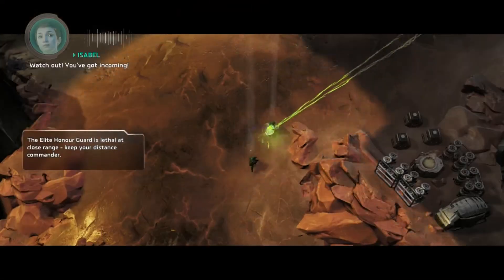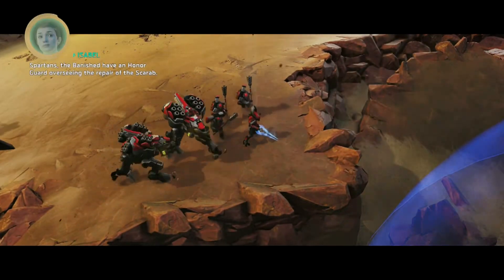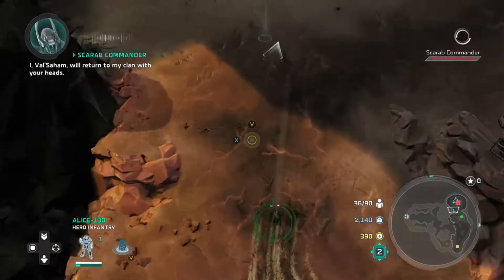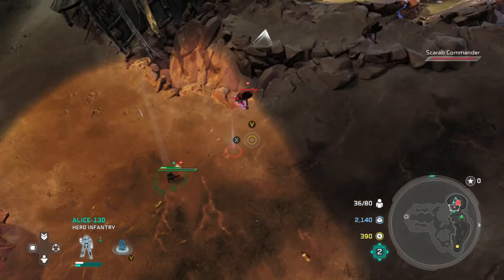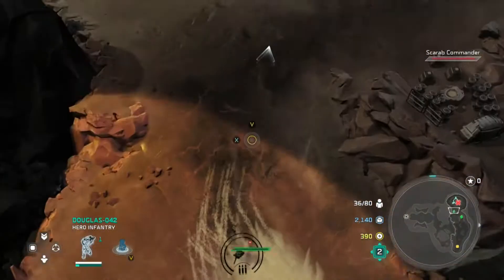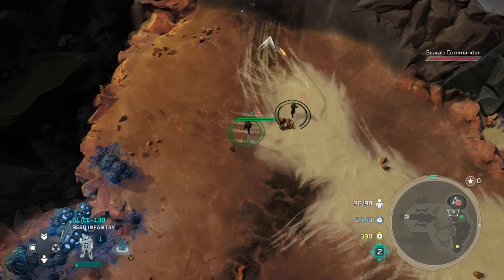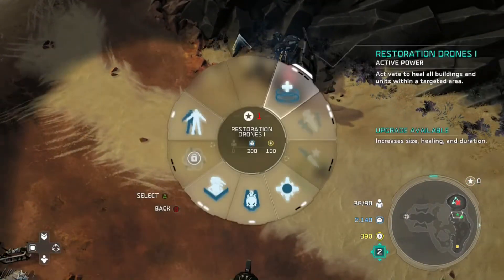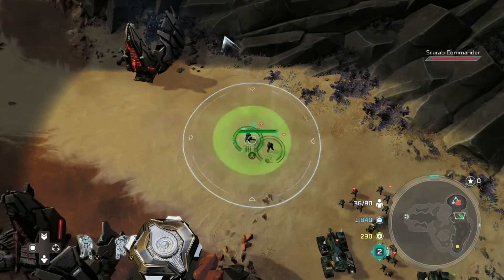Now we're going to move up — our shields are back. But we get a little in-game cutscene, which is annoying because the Hunters were starting to shoot me before it even began, so now I have no shield. I have to go back and wait for that to recharge. It's more efficient if you have two Spartans shooting at enemies instead of just one. I'm going to retreat and wait for both of them to be fully healthy before moving forward again.